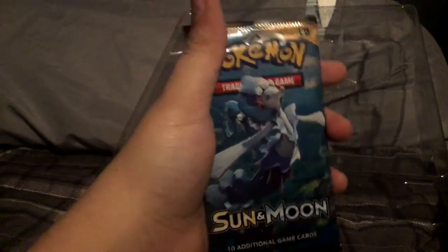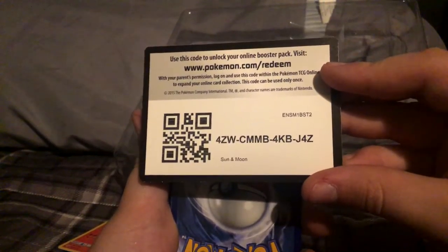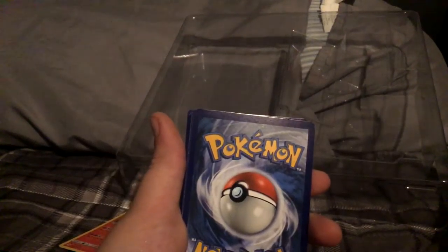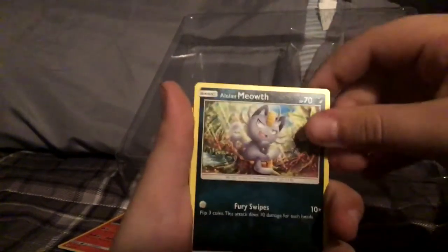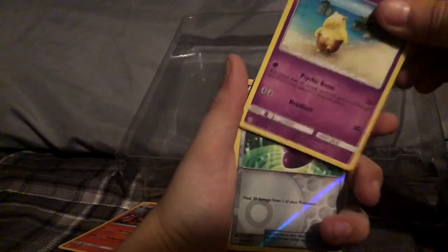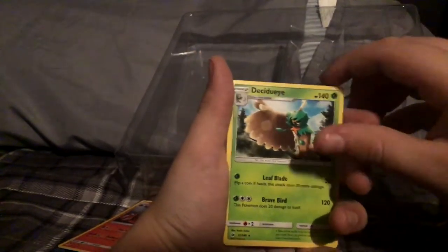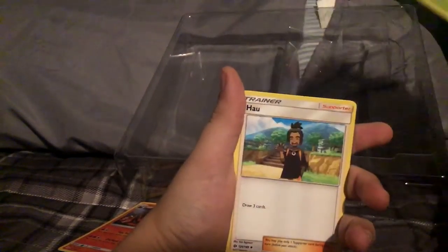And in this Sun and Moon pack — I forgot what that Pokémon's name is. Here's the QR code if you guys want to scan it. We got: Meowth, Alolan Meowth, Sandile, Crabrawler, Drowzee, a trainer — Potion — Pinsir, and Passimian. And there was the rare.